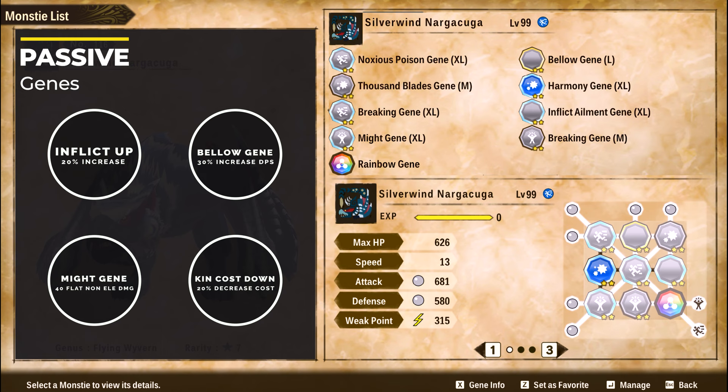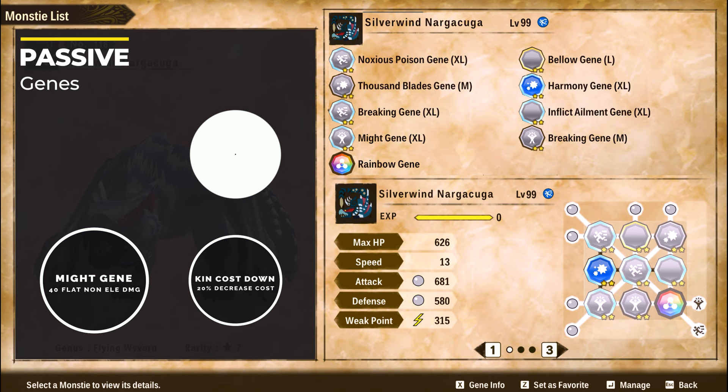The last passive skill is Kinship Cost Down XL. It reduces all of your monster's Kinship Cost by 20%. I'm usually not a fan of these skills on monsters, but on this build you will be using monster skills a lot, so it is a necessity. I know some people will suggest the soul kinship gene, which boosts kinship generation and is non-elemental — adding two more bingos. However, I tried it extensively and looked at datamine calculations, and it's very inconsistent. Testing it in practice, I didn't see as much benefit compared to Kinship Cost Down, so I stuck with this one.